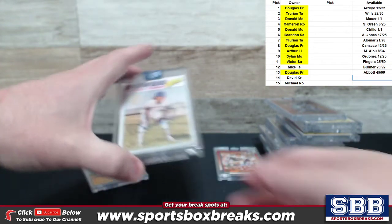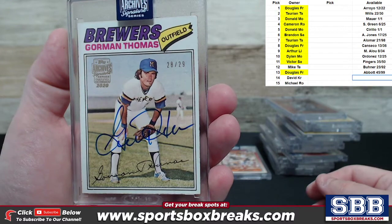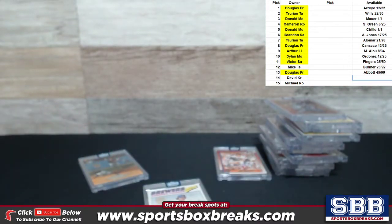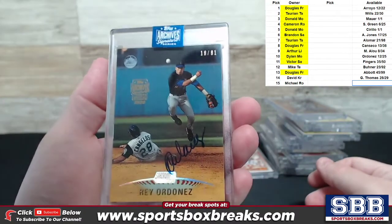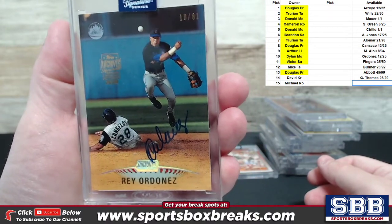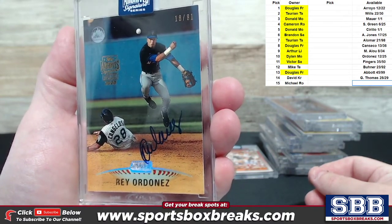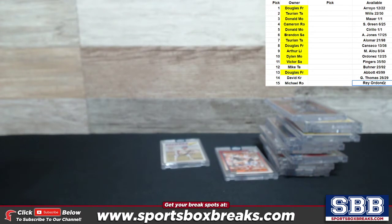Gorman Thomas, 28 out of 29, Brewers. And the last one is Ray Ordonez — I'll do my best on the pronunciation — 18 out of 81, Mets. So that's all 15 boxes revealed. Selection time — Doug, you are going to be up first. If you want to see any of them in greater detail, just let me know and I'll lay them out in single file form.